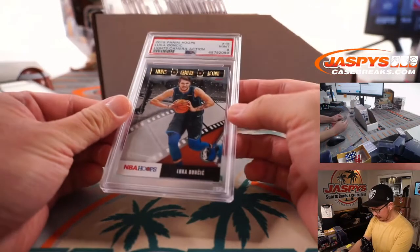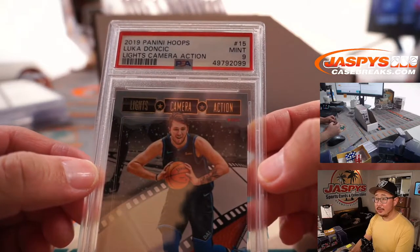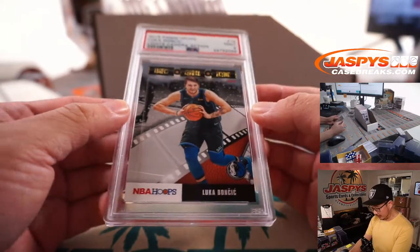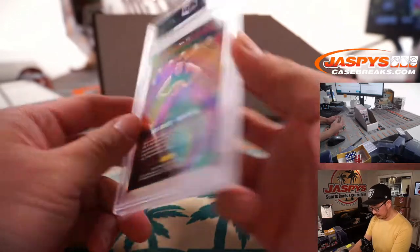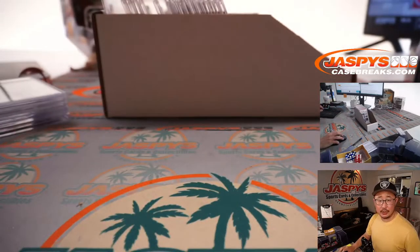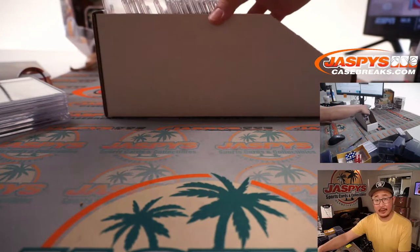Over here we have — nice — PSA 9 Luka Doncic, 2019 Hoops Basketball, Lights Camera Action insert. Luka Doncic — that'll be for Kevin and the Mavs. There you go, Kevin.